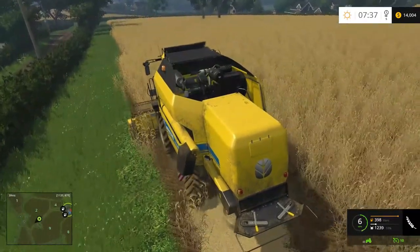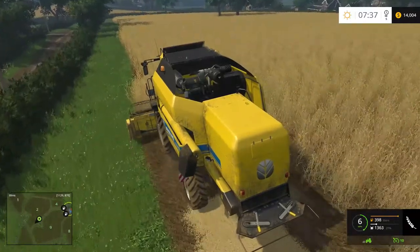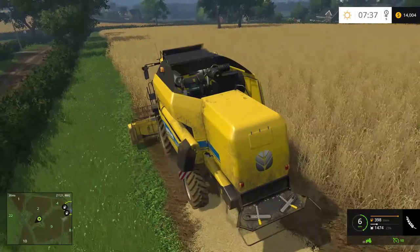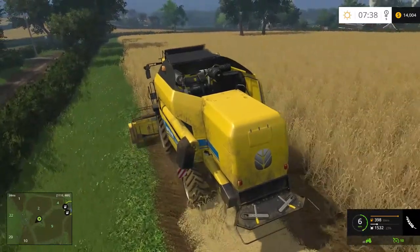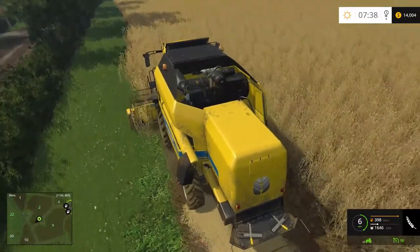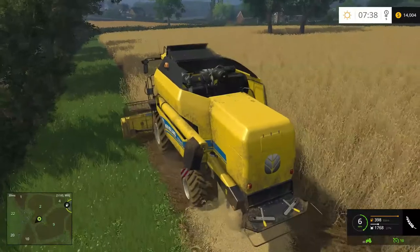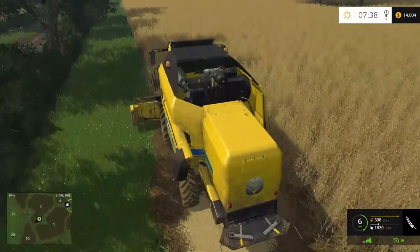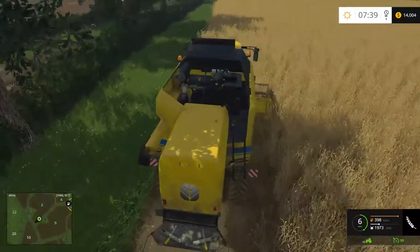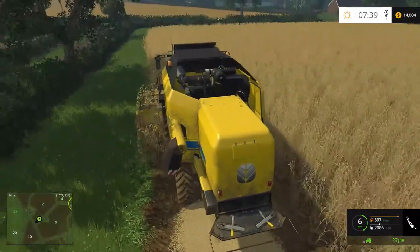All the fields on this map do come planted in canola, wheat, or barley - one of those three. I didn't see any corn on this map, kind of interesting. And I'm not sure why we're missing bits and pieces from the spreader - that's kind of weird. Must be just the angle we're working at that Farming Simulator doesn't like.